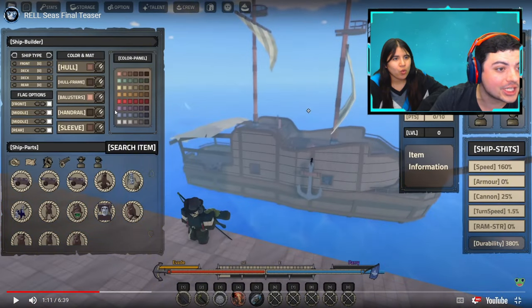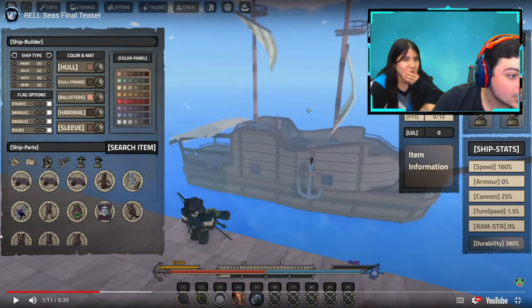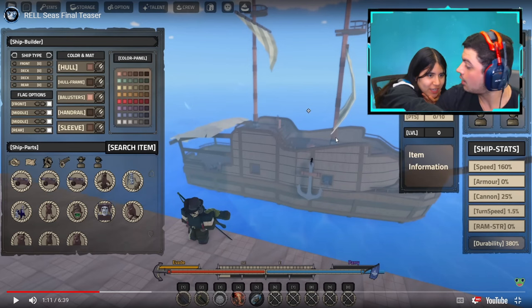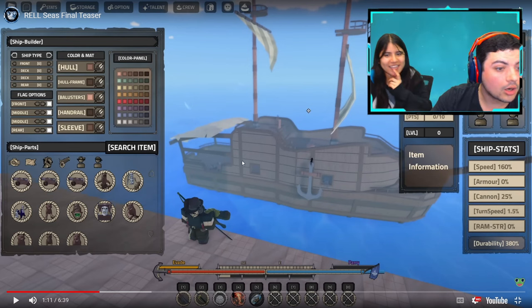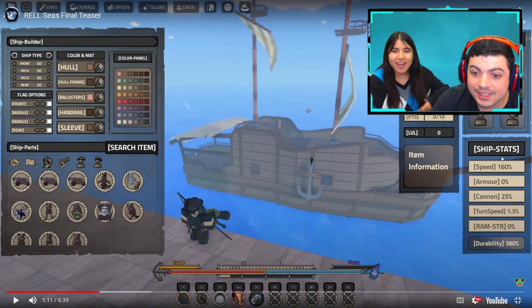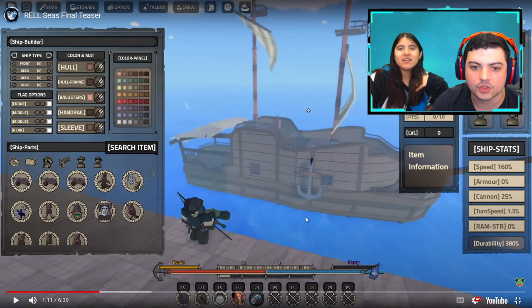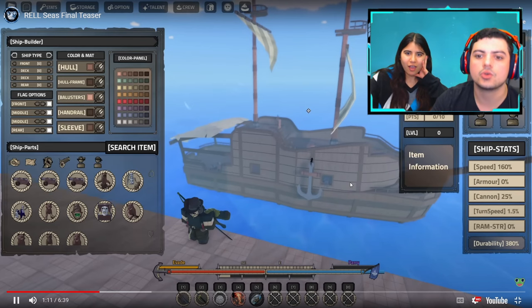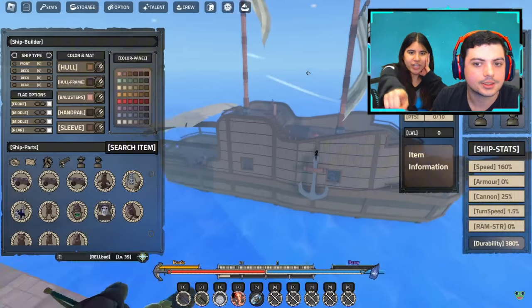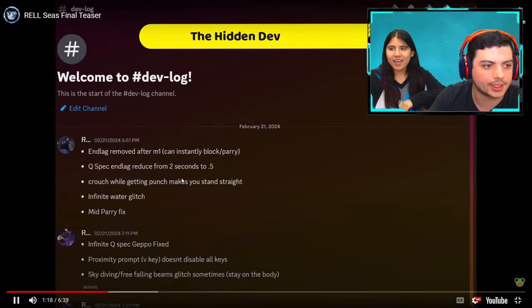You can build your own ship and change the colors! You can add cannons, you can add skeletons, you can add stuff to decorate it. It even tells you the ship stats after you build it, so you know how good your ship is. There's a grade system too, so I guess there are different grades of ships that you can get.